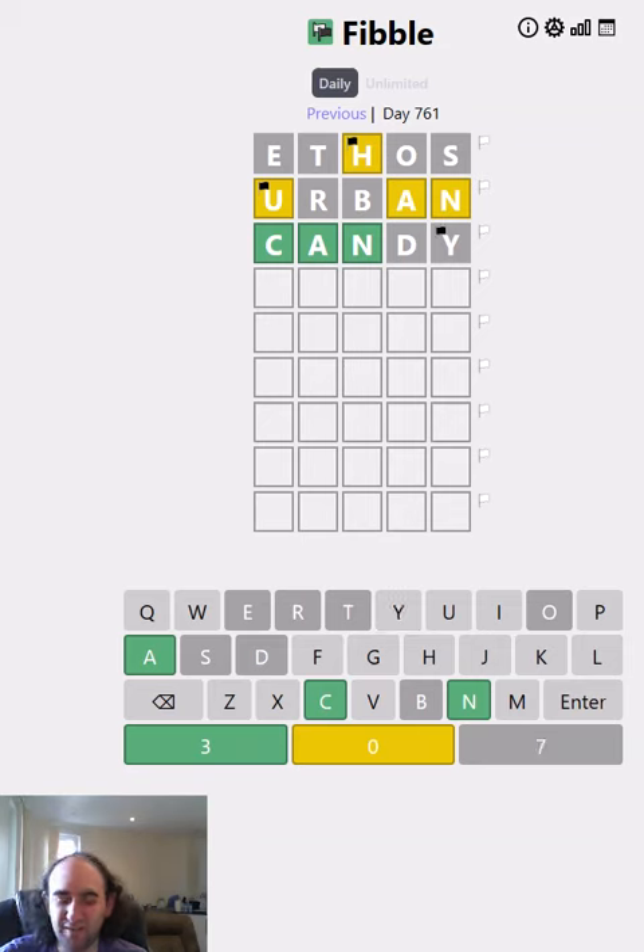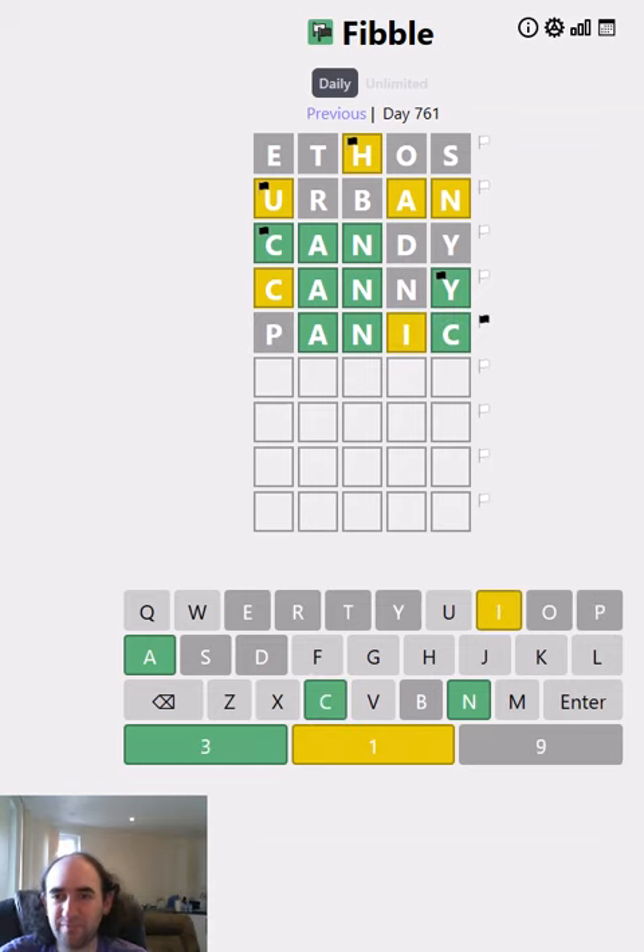Now the Y could be lying there. It's got to be worth a try to see if it's 'canny.' Oh, it's not, but it's very close. I think the Y is lying here and the C is lying here, which means it's going to have to be something like 'manic' or 'panic.' Clearly the I is lying there — it's going to be 'manic.'